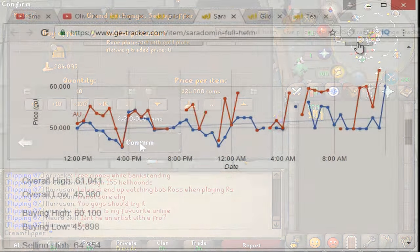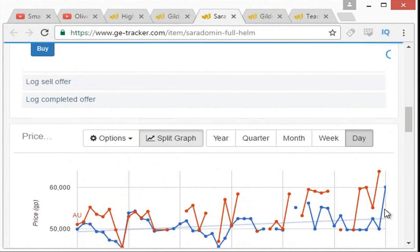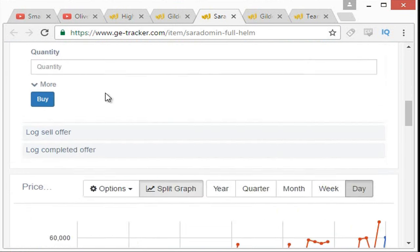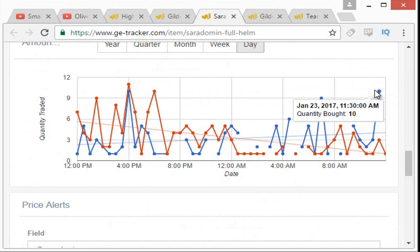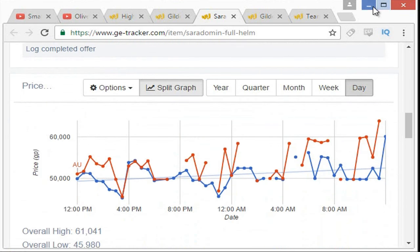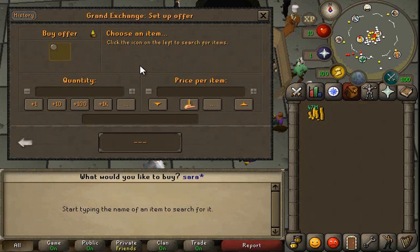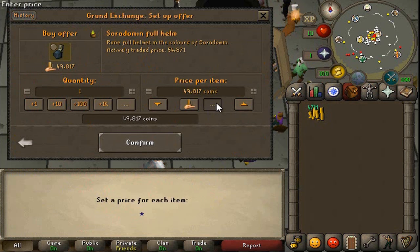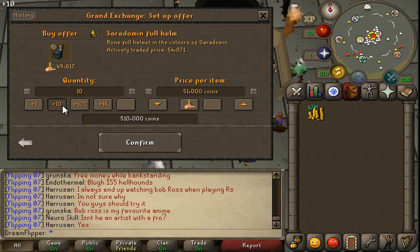So hopefully we can buy the Gilded Chain Skirts for about 321k and maybe pop them in for 370k after they've bought. We'll go for 10 of them. Next up, an interesting item is actually the Ceradome and Full Helm. Now this item trades pretty frequently, like probably 10 or 15 an hour or something. And it looks like I could get a 10 or 15k margin on it.